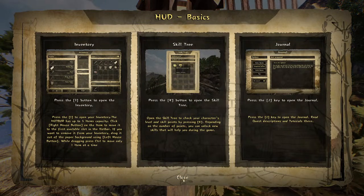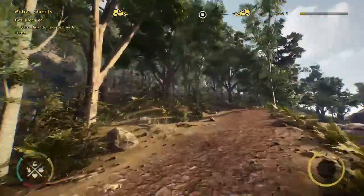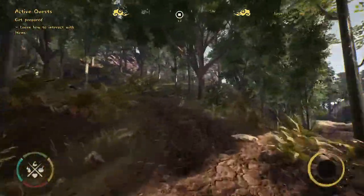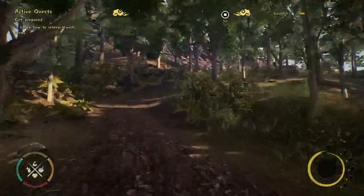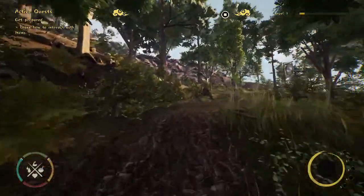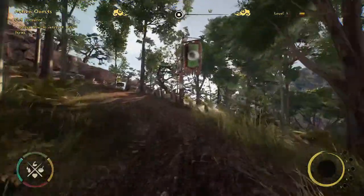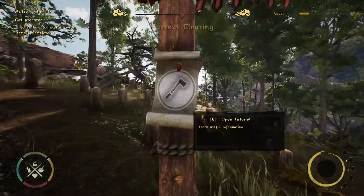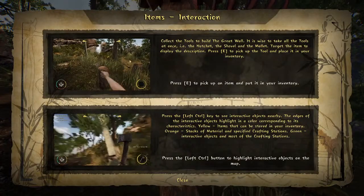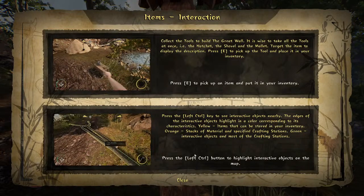We start in this forest and at the top of the screen we have 40 steps to our first quest: learn how to interact with items. We come over here to another tutorial pole that explains how to interact with items and how to highlight them with Left Control.